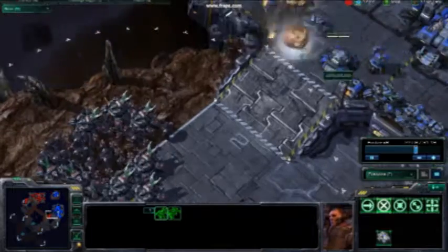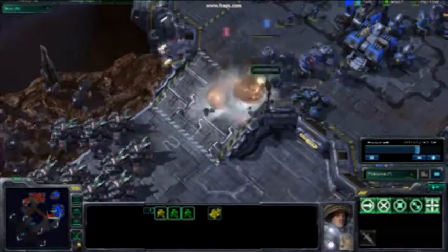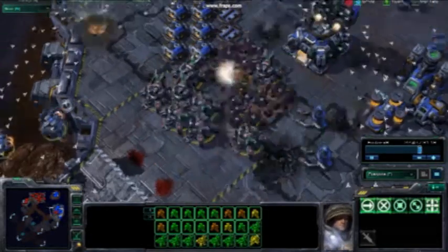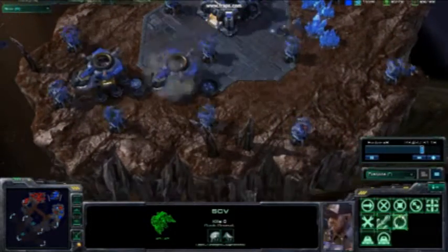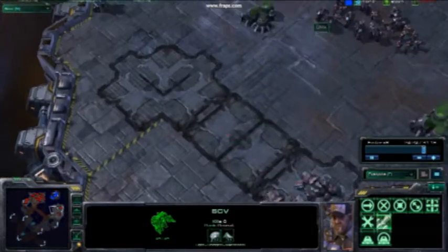Here he sees that — setting on my siege tanks, taking out his base very easily. So yeah, just walking through his base. He's running his men up here to try and survive. I just take out the rest so he can't use any more.